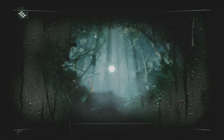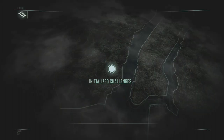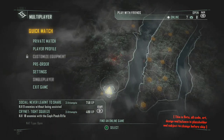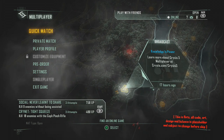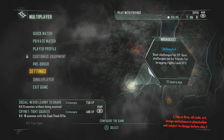Bonjour à tous et à toutes et bienvenue pour cette nouvelle vidéo. Vous l'aurez vu, on est sur Crysis 3. La bêta est disponible depuis le 29 janvier il me semble, sur Xbox 360, PS3 et PC. Pour PC il suffit de vous rendre sur Origin, pour PS3 sur le PSN Network et sur le Xbox Live. Elle est bien évidemment gratuite. Crysis 3 est ouvert depuis le 29 janvier, je ne sais pas pendant combien de temps elle sera ouverte, mais je vous propose une petite vidéo dessus.